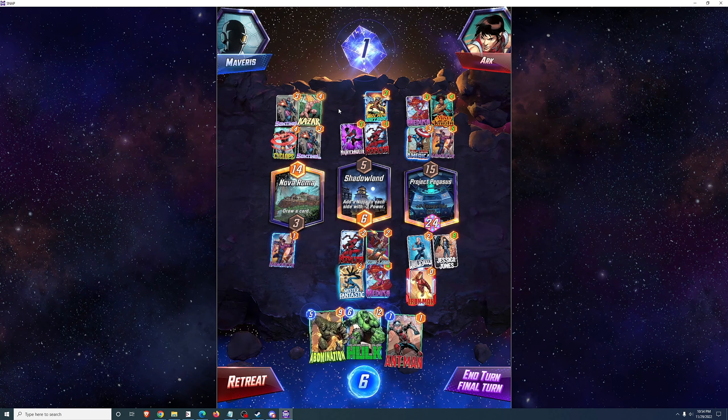Weir Island is an important one to get cards out early at, and I kind of played Quicksilver without really thinking about it — he should have gone on Weir Island. After each turn, cards here get plus one power, so it's important to take advantage of that by getting a card there early. Onslaught's Citadel: ongoing effects here are doubled. So I'm going to get Star-Lord down on Weir Island to start taking advantage of the plus one each turn.